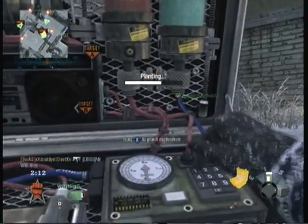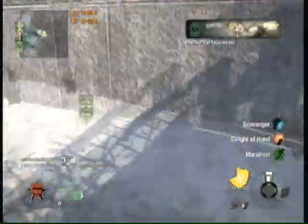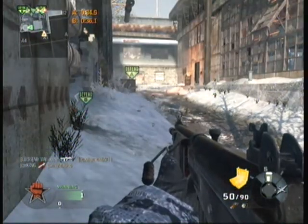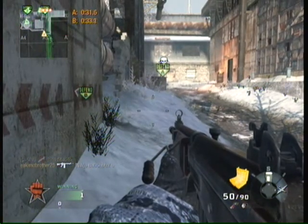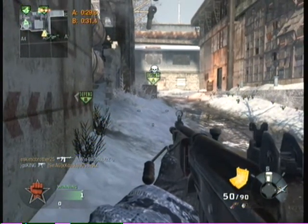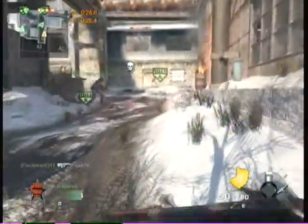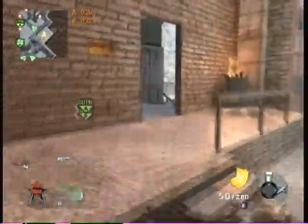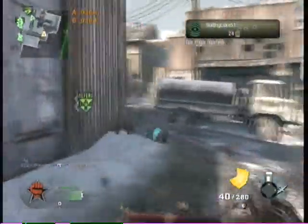Tactical insertions in Demolition can be very useful. You just plant the tactical insertion outside the bomb you just planted, or outside the bomb you're trying to get. If they're defending pretty well and you've planted a tactical insertion outside, you're gonna spawn really close to the bomb, run in, and end up getting the plant and defending it. You don't have to spawn all the way across the map.